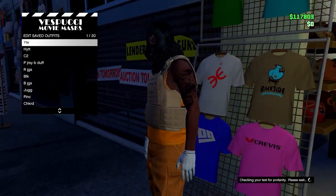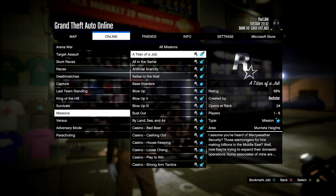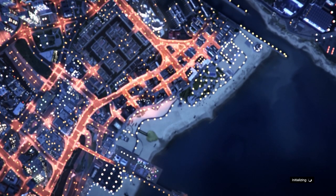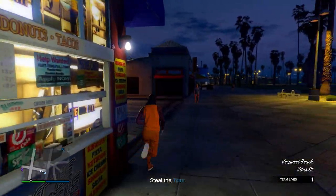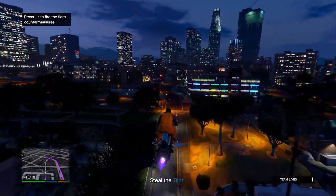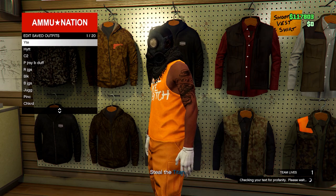Once you've done that, back out of the menu and open up your pause menu. Go to Online, Jobs, Play Job, go on Jobs I've Created, go on Missions, and start up Titan of a Job. Once you've loaded in, go to any ammunition store in the mission. Once you're in the ammunition store, save this in slot number one, overwriting the save. Then quit the job using your phone.